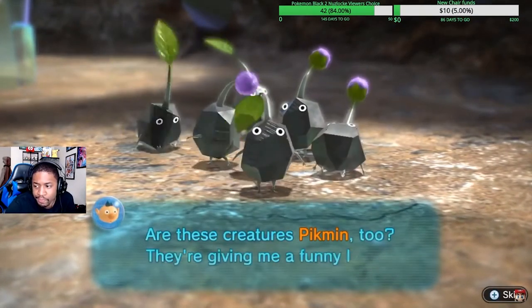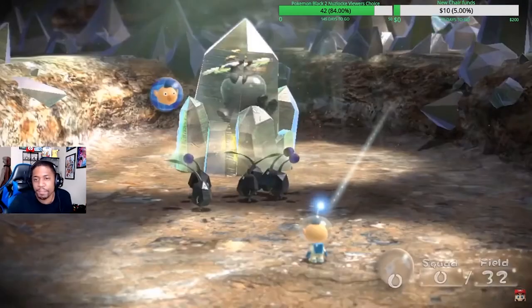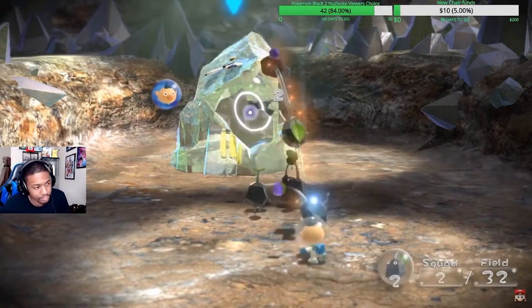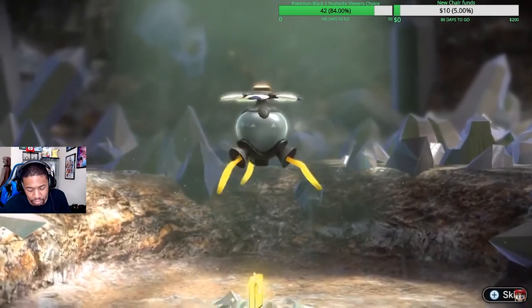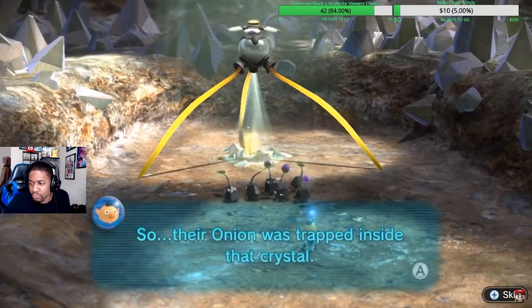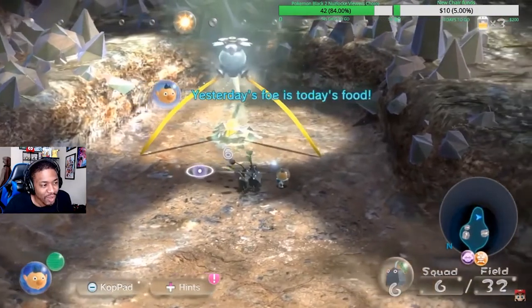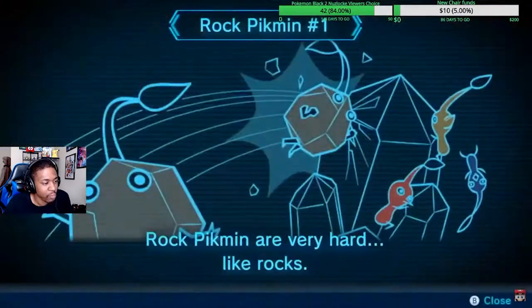After defeating this enemy, we discovered a new type of Pikmin inside the creature — these are rock Pikmin. Each Pikmin type has different abilities: rock Pikmin can break hard crystals or glass, which red Pikmin cannot. Later on you'll see that blue Pikmin are the only Pikmin that can go in the water. Now that the enemy is defeated, I'll ask those rock Pikmin to bring it back to the onion and we'll pluck more rock Pikmin.